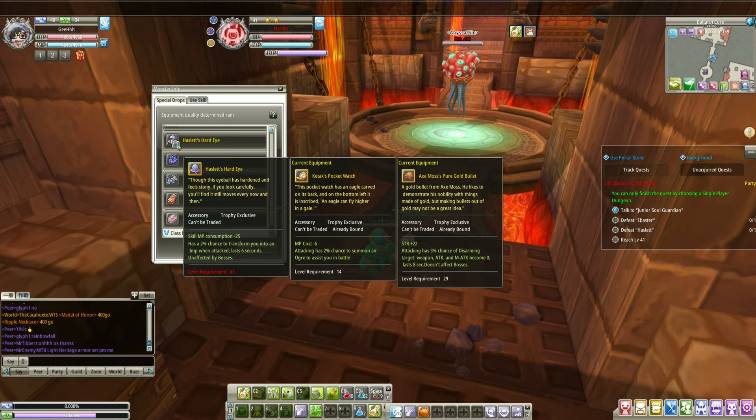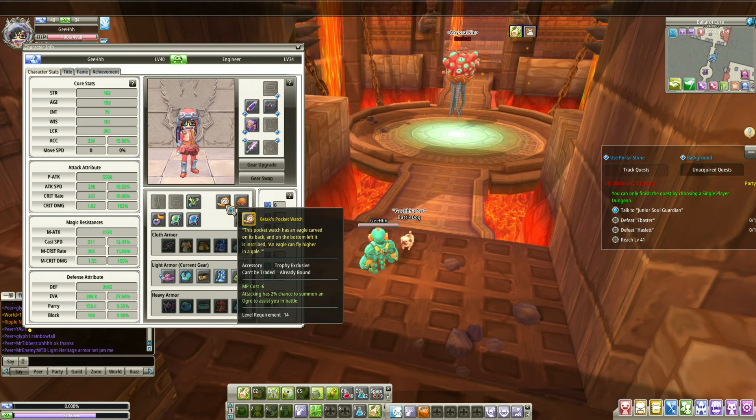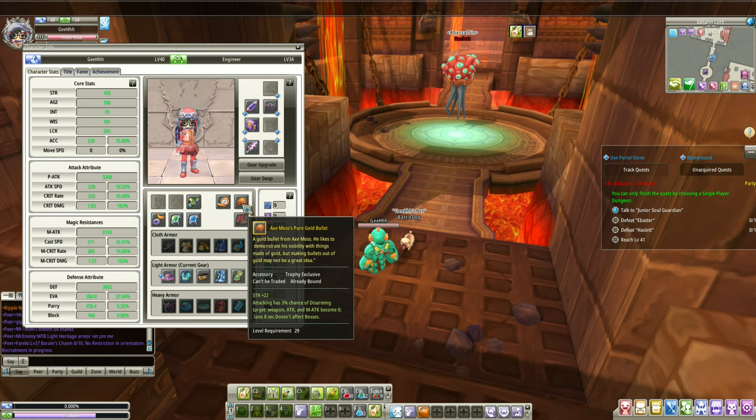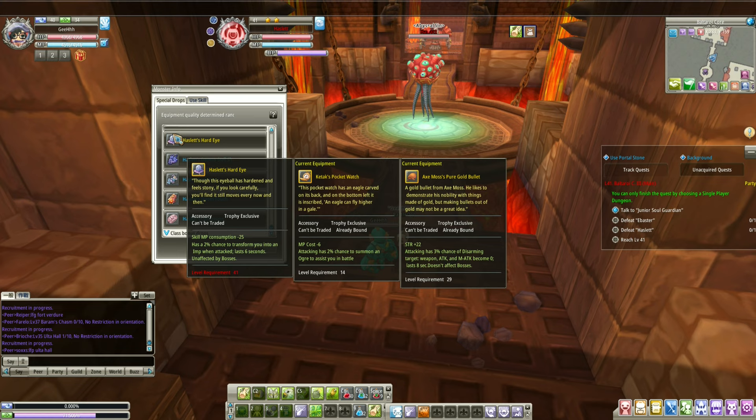Let's hope we get the hard eye of Hazlet. Let me show you the trophies I've got — this Kitak Pocket Watch summons an ogre in battle for a very low chance. And this one disarms your enemy — I don't think it works in PVP because it would be overpowered. Both are trash. The current boss trophy has MP consumption negative 25 and a 2% chance to transform you into an imp — another useless one.